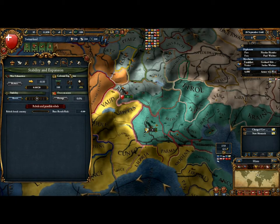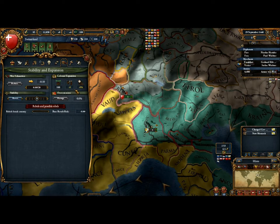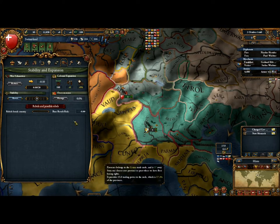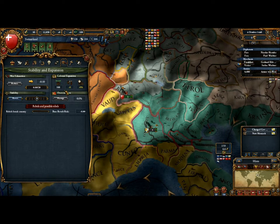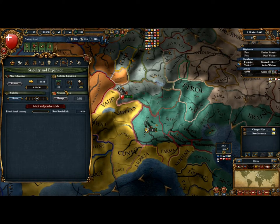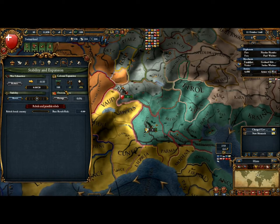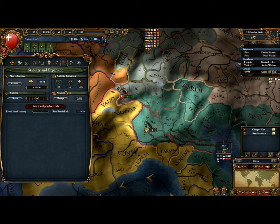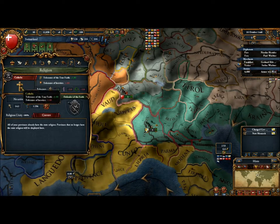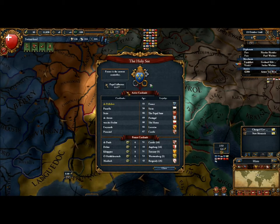Stability also shows your colonial statistics and operates similarly to EU3. One difference in colonization is that you no longer have to keep a colonist in a location for population to grow. In EU4, you can send a colonist to establish the colony and then recall them — it slows population growth but lets you resend that colonist to start a new colony elsewhere.